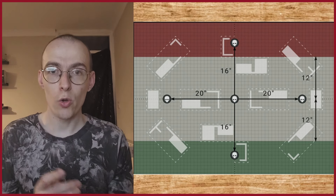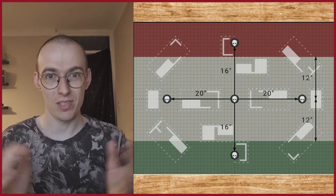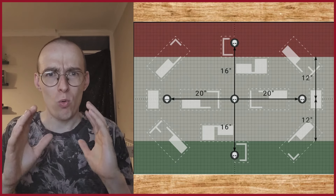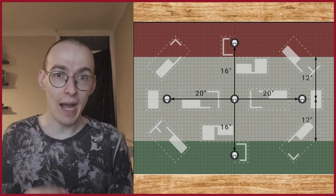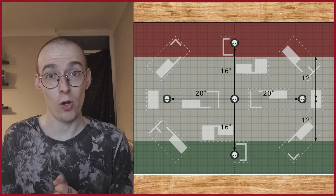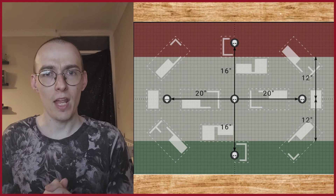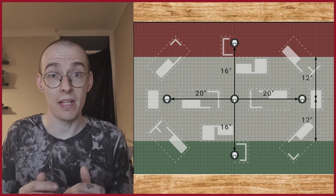We don't know what mission we're going to play, so I'm using the battlefield on screen as an example. I am going fixed and I am picking the secondaries Behind Enemy Lines and Deploy Teleporter Homer. There are a few key units in this list that are vital to making this work.